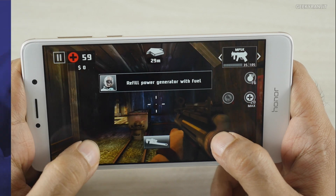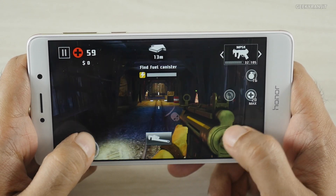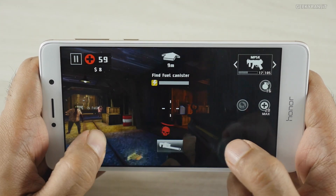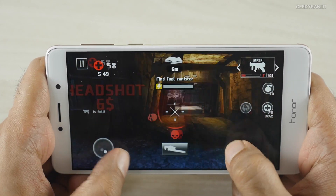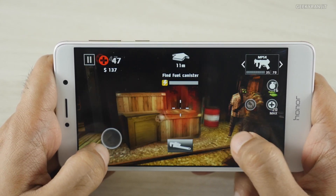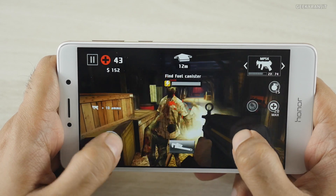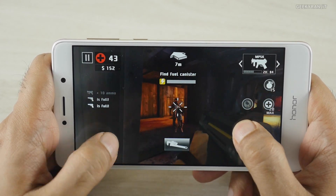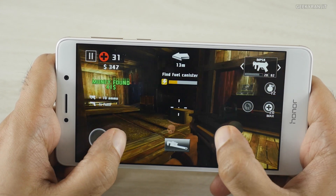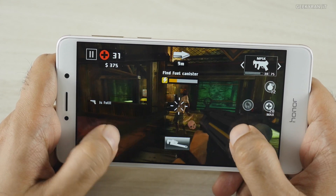Let's start with Dead Trigger 2. One thing I really like on this device is the screen quality — it's a 1080p screen but the screen quality is actually very good on this one. As you can see, no problems playing Dead Trigger, and we're having a good experience. It'll play Dead Trigger fine without any issues.